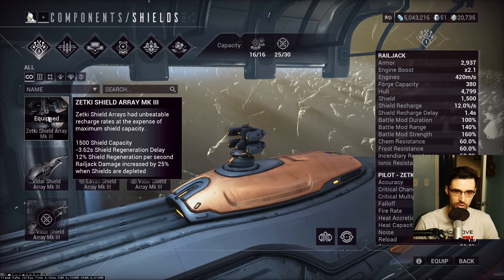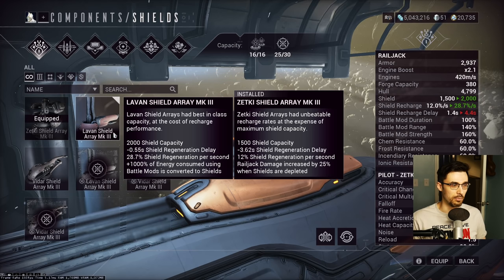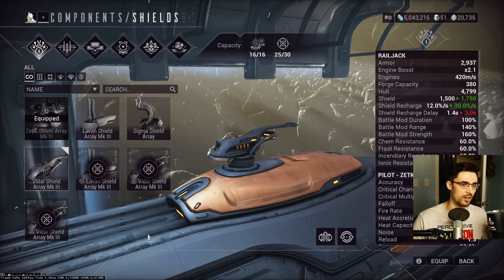What you actually care about for shields is the bonus rider — the very last line. For this shield array: Railjack damage increased 25% when shields are depleted. This is the lowest shield capacity array, so it kind of makes sense that you might want to not even Valence Fusion it, keeping the lowest possible shield capacity so you're more likely to have the damage boost. One of the Levon ones gives you 1000% of energy consumed using your battle mods converted into shields — so if a super ability costs 200 energy, you immediately get 2000 shields back.